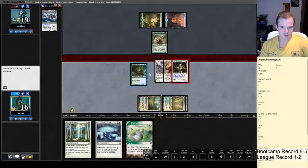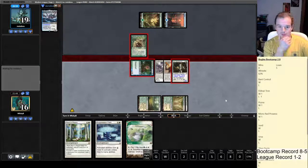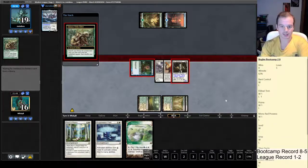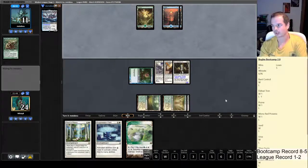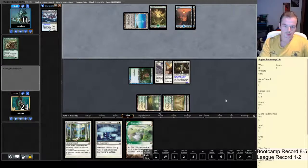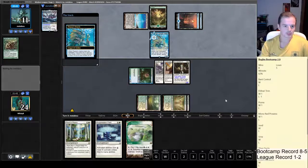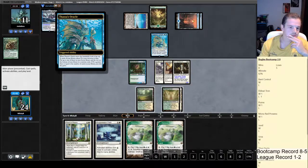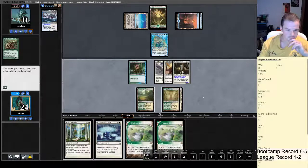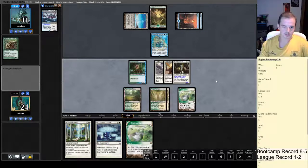We draw a land, so we're going to make our land drops next turn. He's going to block the Slippery Boggle. Fetch and response — I'm going to deal eight damage in the air. Rest in Peace once again showing that it's a very valuable card to have in the deck. This is Oracle and Scryer. We don't have Ethereal Armor. We can just attack first, then post-combat cast our Rest in Peace and Suppression Field — hopefully he's not holding Nature's Claim.